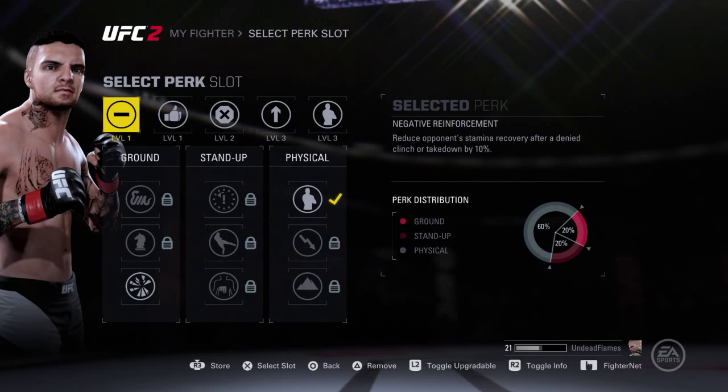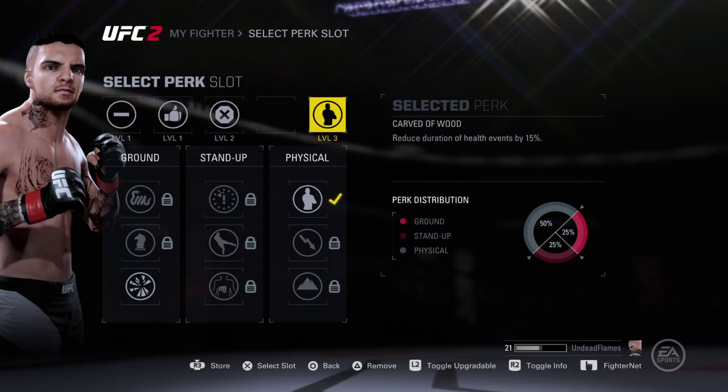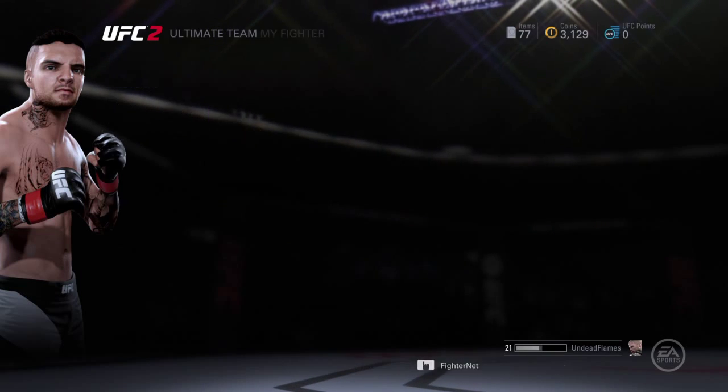I'm just going to take some perks off of this guy — remove that, remove that. And I don't remember if I had counter puncher on Jake but I'll take that off too for now.